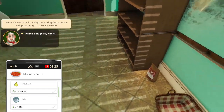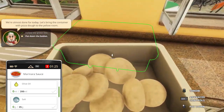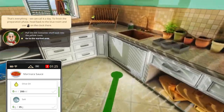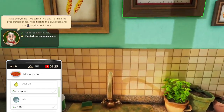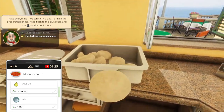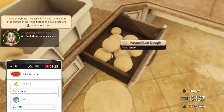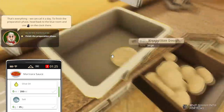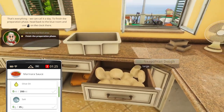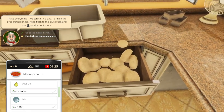Pick up the dough tray, follow the green line over to here, go to the marked area, and finish the preparation phase. We're going to keep the dough in here. Can we close it? We can't because it is blocked — it's still blocked. So split it into portions and throw that in there.